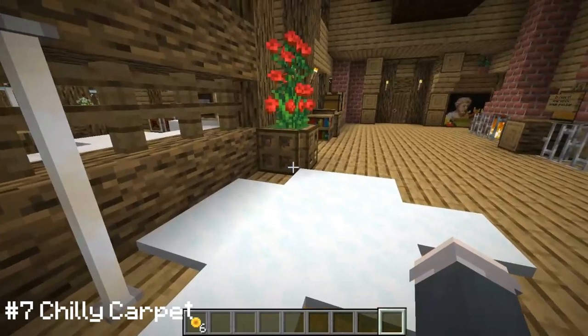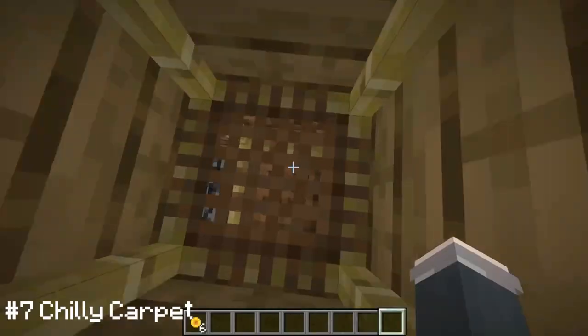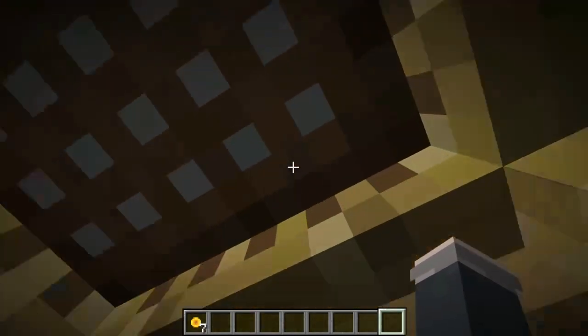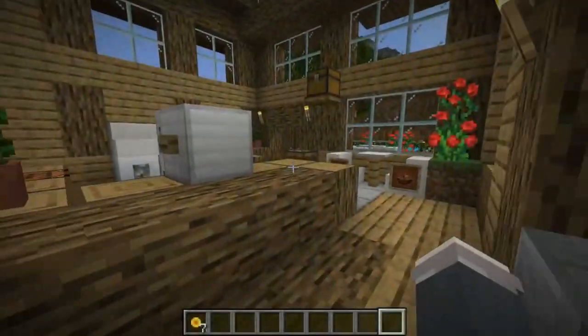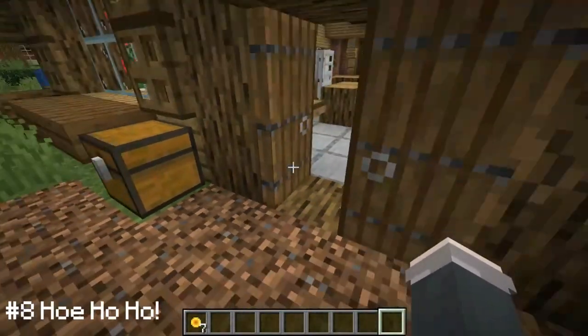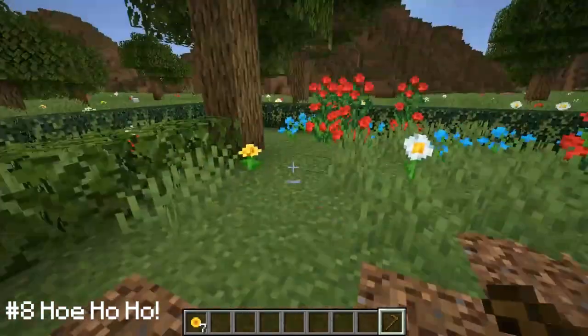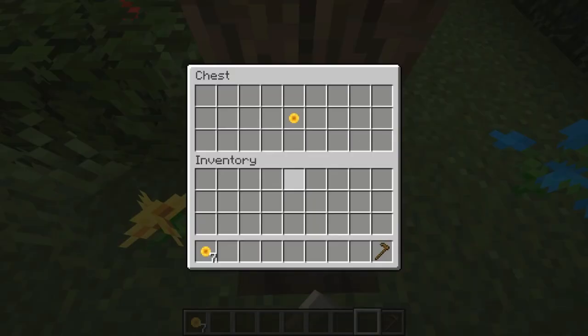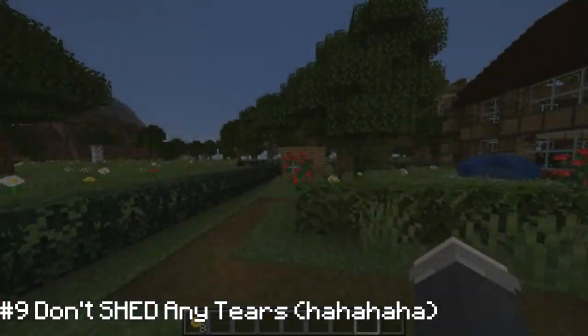Number seven: I have this lovely snow carpet, but is that all it is? Absolutely not — if we just crawl down here, there is another coin. Pretty easy scaffolding trick! Let's hop out into the backyard for numbers eight, nine, and ten. Starting with number eight, I just grab this hoe and hoe next to this tree — and right there, boom, eight coins!